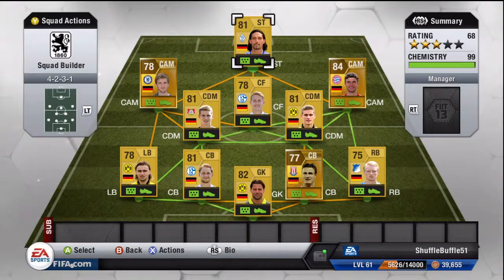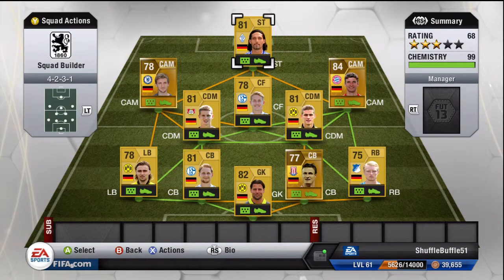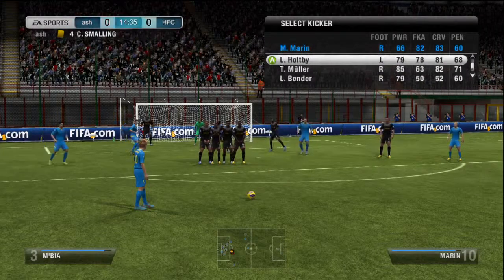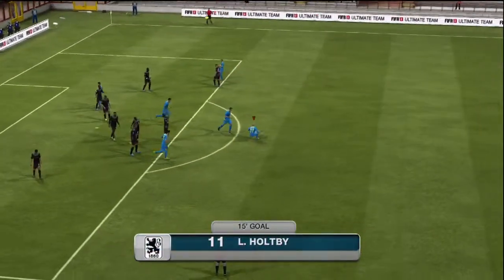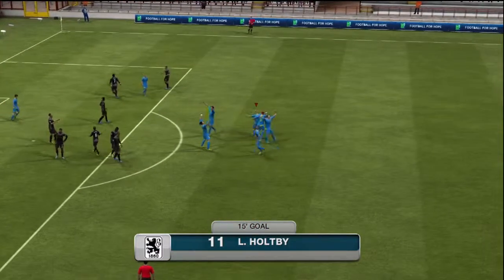At striker we have Kevin Kourani, picked him up for 500 coins. Although he has only got 2 star weak foot and skills, he is a brilliant striker. He brings people into him which means that when he passes to Holtby or to Muller, the ball instantly breaks through the centre backs and you usually get a goal out of it. The first thing I'm showing you is a free kick with Holtby — Muller can take them from the other side, or Marin, one or the other.